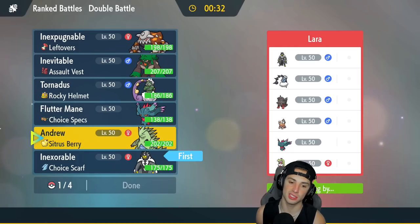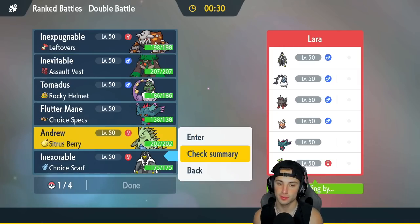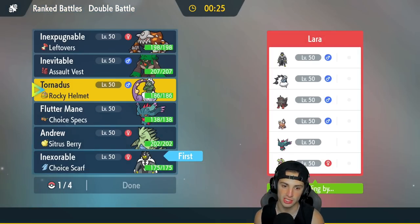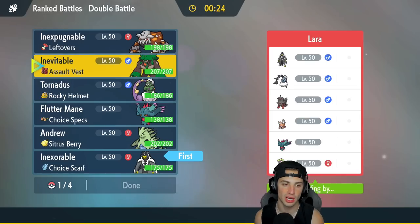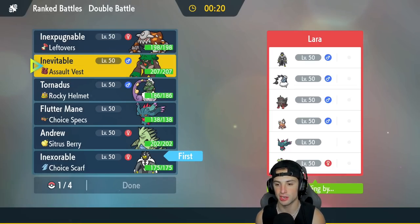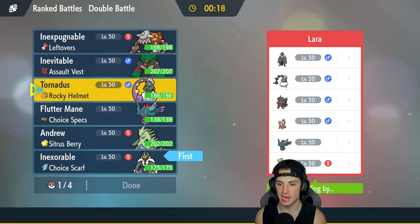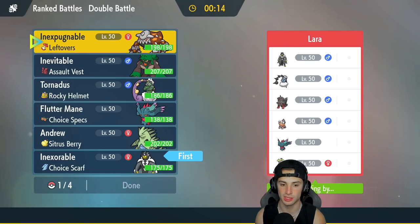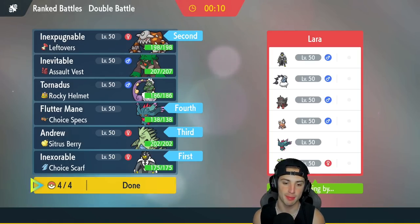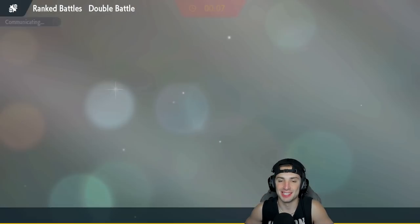Do I lead Tornadus or just lead Tyranitar? I don't want to lead Tyranitar. I think it's either Heatran or Fluttermane — I know the four I want, I just don't know who to lead. I feel like in this situation Heatran could be really solid, so I'm going Heatran lead with Tyranitar and Fluttermane as my back end. Let's lock it in and look to go back-to-back.